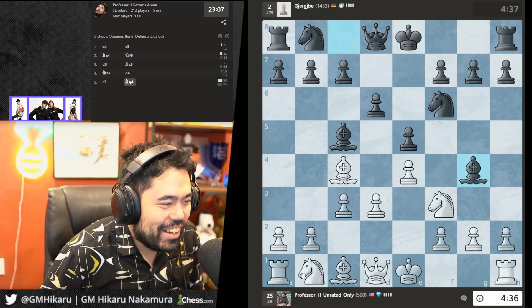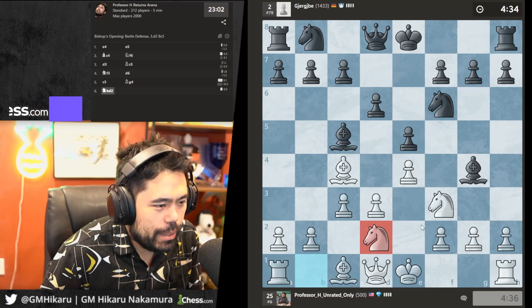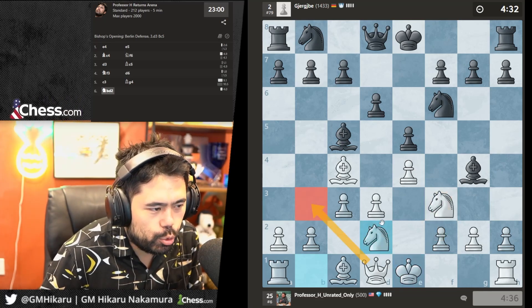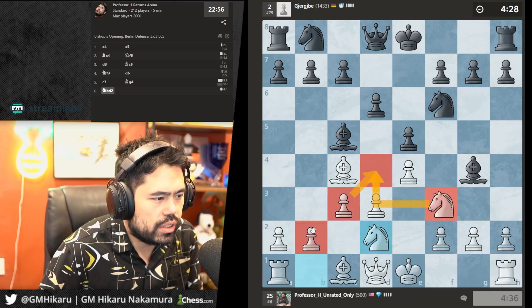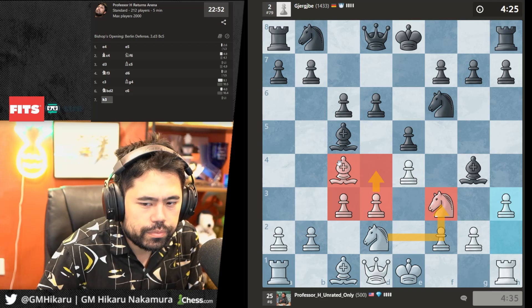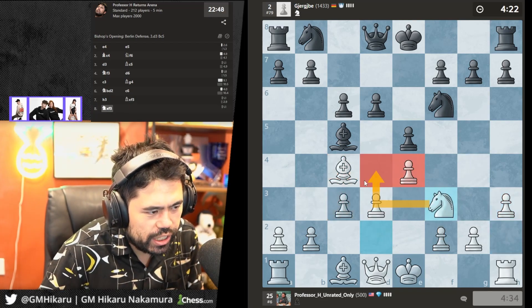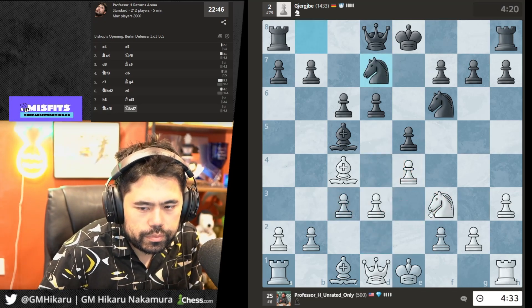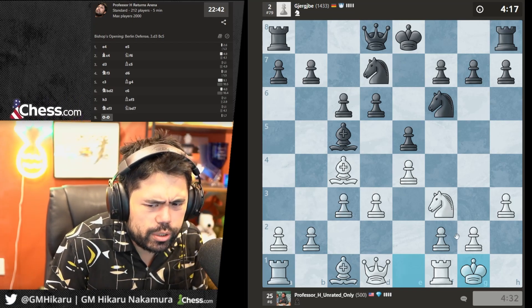I'm playing Nbd2 so I can recapture — I also maybe want to move the queen, but mainly I just want this knight so I can push toward the center. That's why I want it here — to recapture with the knight and then push d4 next move. Fabiano doesn't have a Tesla — in fact I don't think Fabiano even has a driver's license. Very few top players drive.